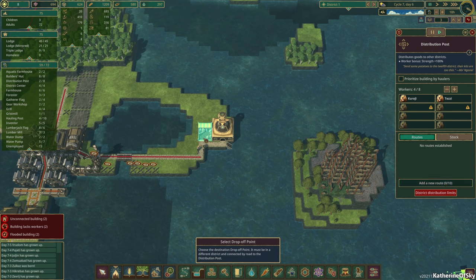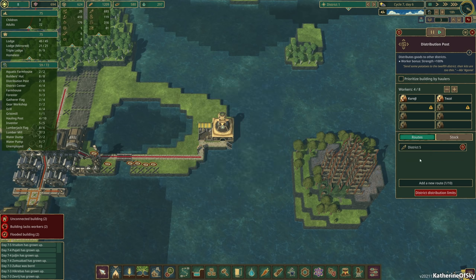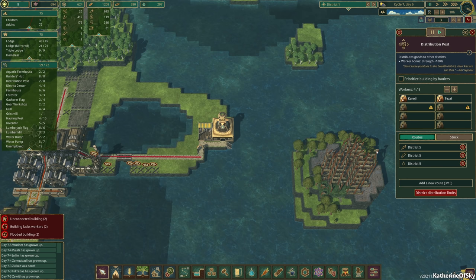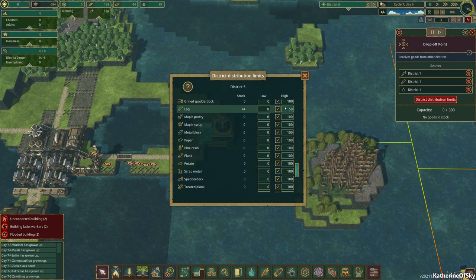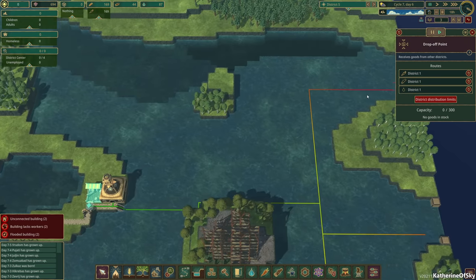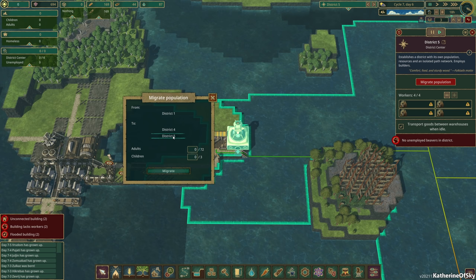New route here. We want — what do we have? Lots of... I think that's potatoes. I don't think it's bread. Take carrots — how about that? We know we have carrots. Then we need logs and, ironically, we need water too, even though there's water everywhere. There we go. We'll make sure that this place has good limits for these things — carrots, logs, and water. So we're just going to move some beavers over there. Migrate to District 5. We'll do four because we only have four open positions, so we'll send them over there.